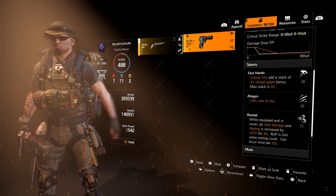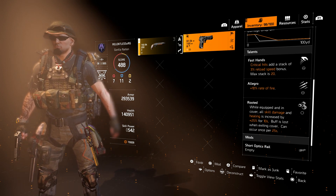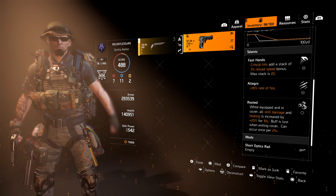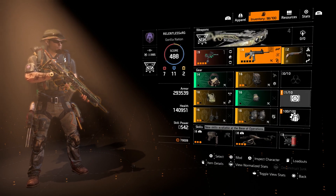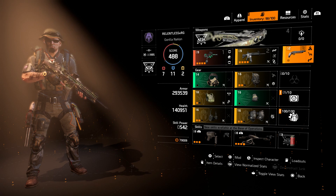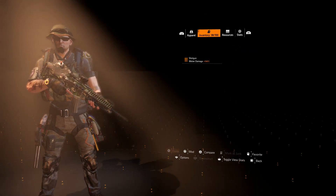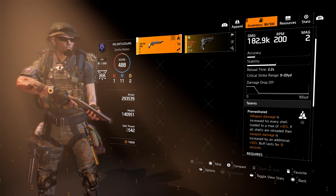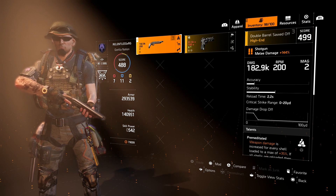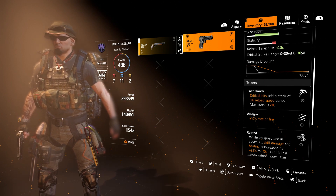It depends on the situation, but I usually like to run Rooted. While equipped and in cover, all skill damage and healing is increased by 25% for 10 seconds, buff is lost when you exit cover, and can occur once per 25 seconds. Rooted and Preservation kind of synergize really well together if you want to go that route. But if you still want to use the Blathermouth as your secondary but want something that packs a punch — especially for getting that final blow when you're being rushed or rushing somebody — then I would go with the Sawed-Off. That's why I have a different setup depending on how I'm feeling: do I want to completely smash somebody and make a statement, or do I want to be on more of a defensive, tactical line of thinking? One would be rooted, and the other would be the shotgun.